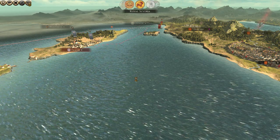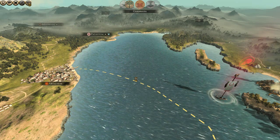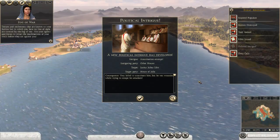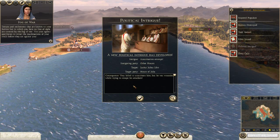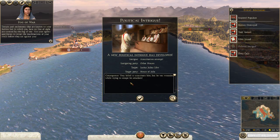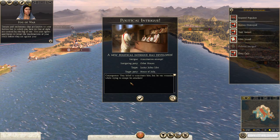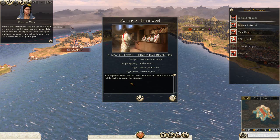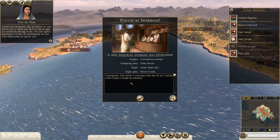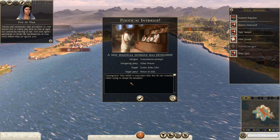Egypt, a bunch of other countries, factions — oh, he decided to leave, okay, that's good. He took attrition and lost. To raise your settlements that are known to your faction but to which you have no line of sight, are covered by the fog of war. Use your agents and forces to reveal the machinations of your rivals before they act against you. Whoa! Political intrigue — a new political intrigue has been developed. Assassination attempt by another house against our main hero leader Lectius Julius Lebo. They failed to assassinate him, but he was wounded while trying to escape his attackers.